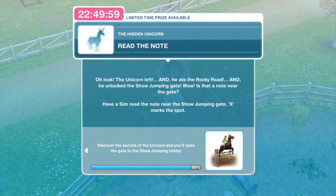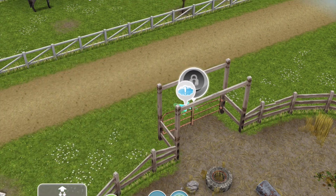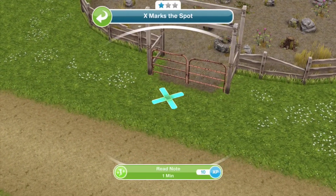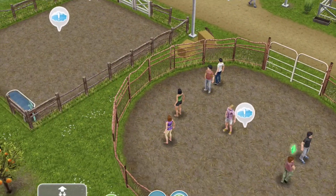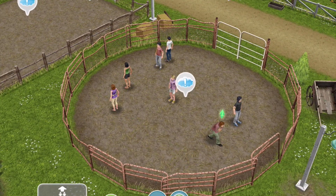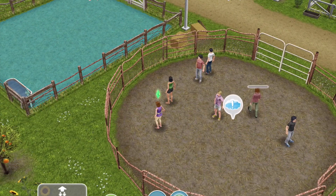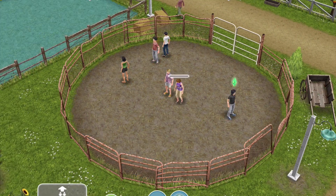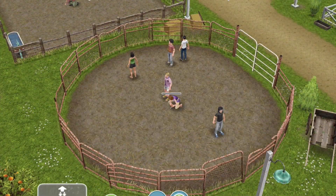Is that a note near the gate? Have a sim read the note near the show jumping gate — X marks the spot. Dan, come back over and read the note, which takes one minute. Whilst they were having the deep sleep, I completely cleared the horse tricks and the horse vaulting area, which we can now repair — one takes five hours and the other eight hours.